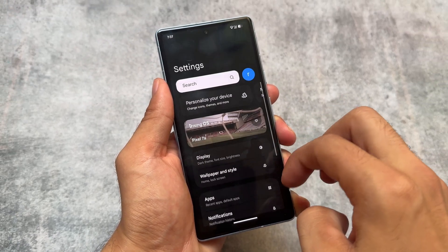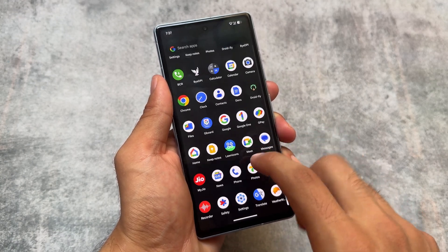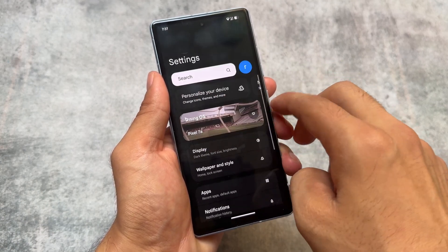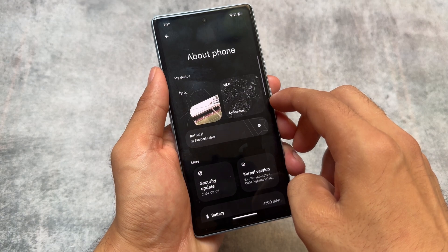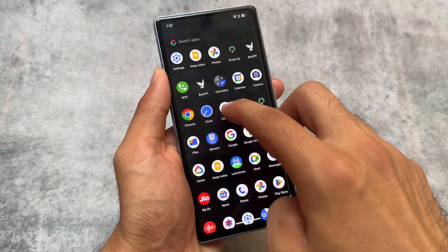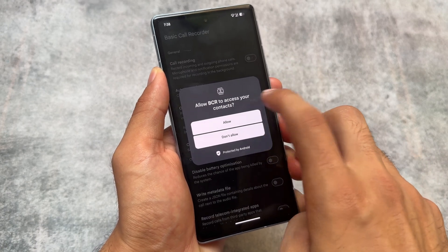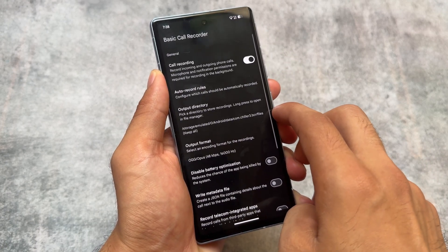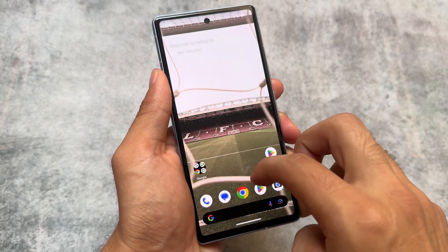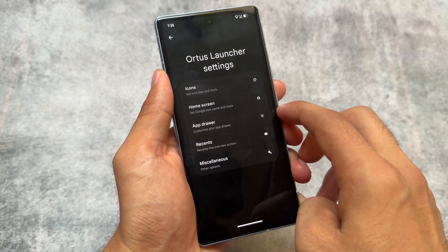These are some noticeable changes. The build I'm using right now has these changes — they've changed a lot in recent days, so if you're getting some extra features I don't have, that's completely okay. I'll be getting a new build very soon and will let you know when the official version 5.0 comes out, possibly with Android 15. If you drop a like and are new here, don't forget to subscribe — thanks for watching.